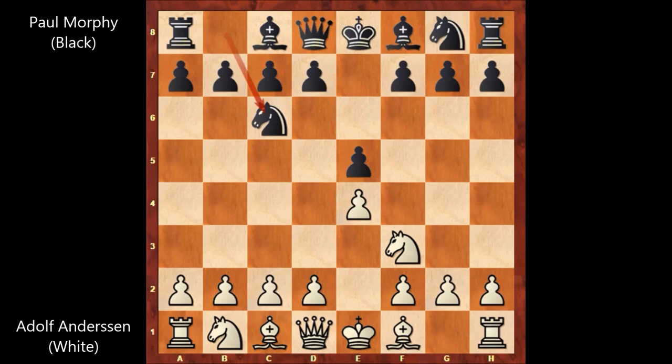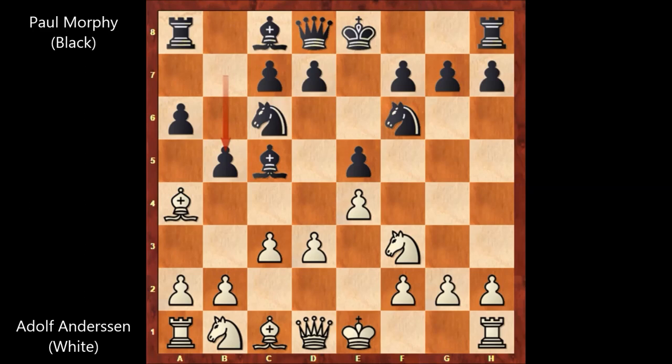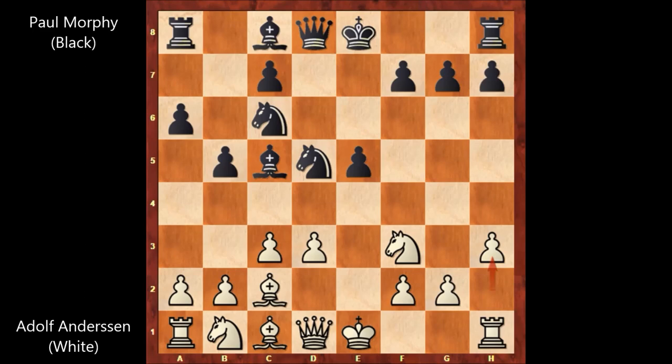Anderson starts with e4, e5 by Paul Morphy. Knight to f3, knight to c6, bishop to b5 — the Spanish Opening. Morphy played a6, bishop to a4, knight to f6, d3, bishop to c5, c3, b5. Attacking the bishop, bishop to c2, d5. E takes on d5, knight takes on d5, h3 by Anderson, preventing bishop to g4.